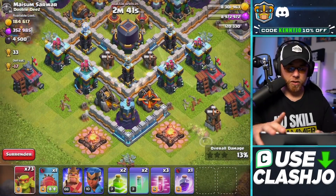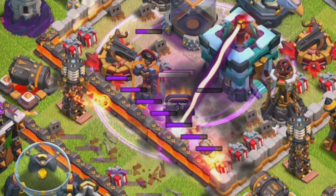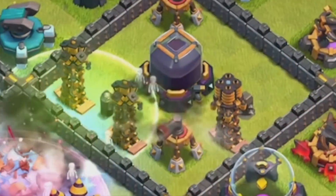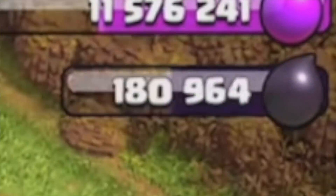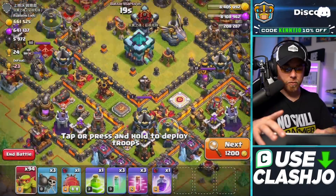With an improved army and a temporary IQ boost, the second hour of the stream proved to be way better than the first. The battle blimp drops became more precise and the haste and invisibility spells helped my sneaky goblins steal dark elixir so fast, you would almost think that Clash of Clans started to automatically fill my dark elixir for me.